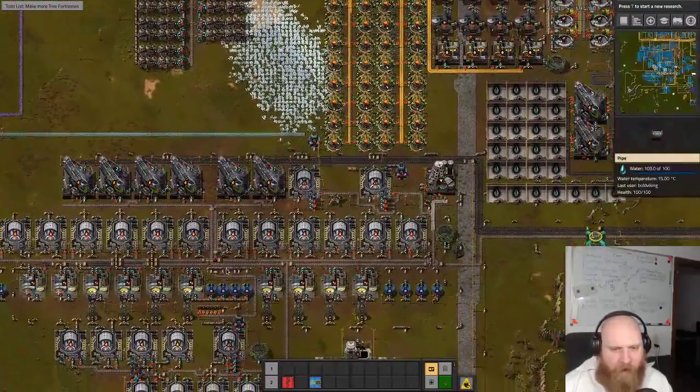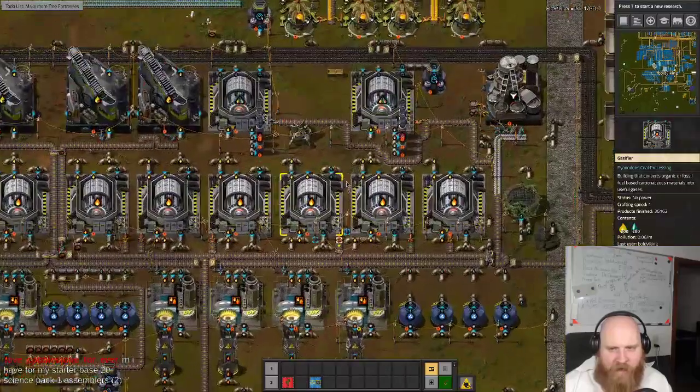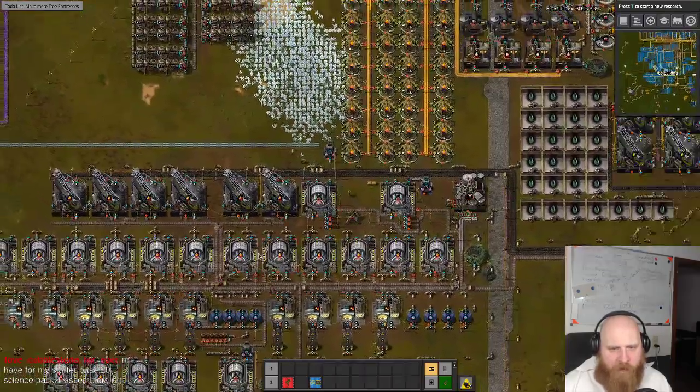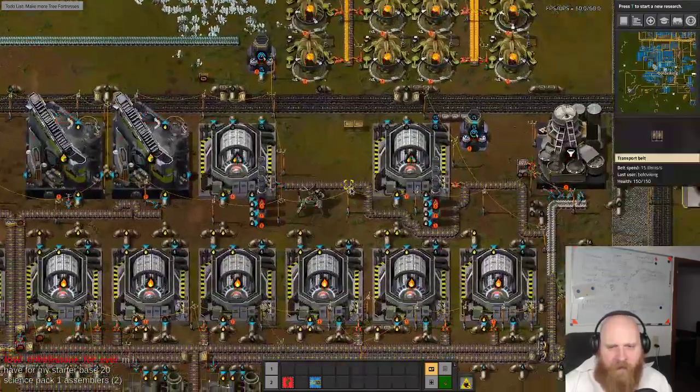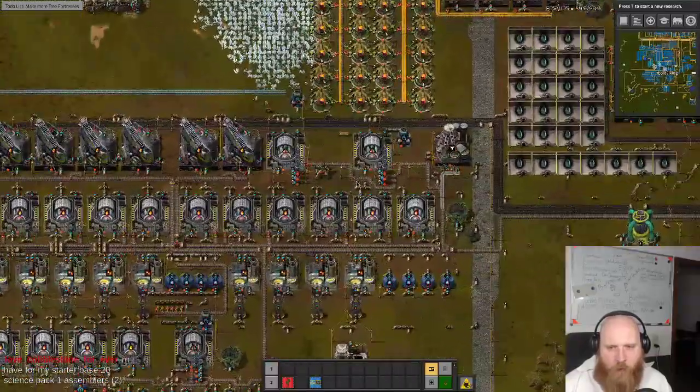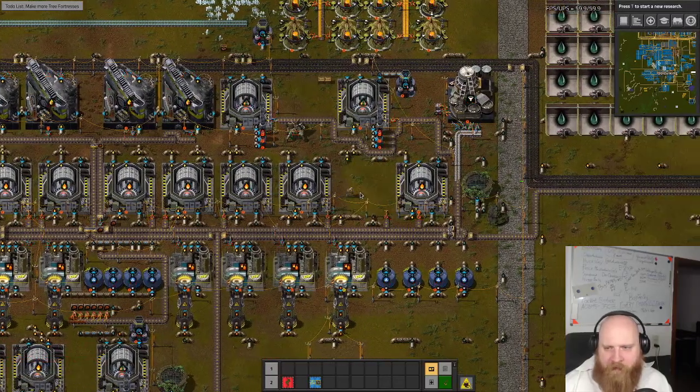So this is our power plant and most of it is empty. We should probably pick up some robots to help us, but we can't - we have no power. So we have to do it the manual way and start picking stuff up.